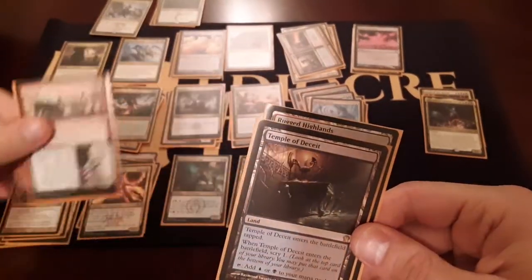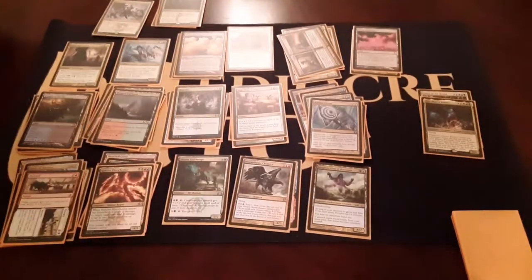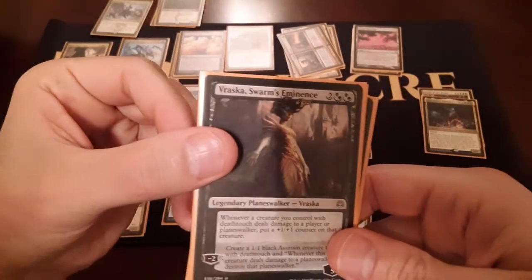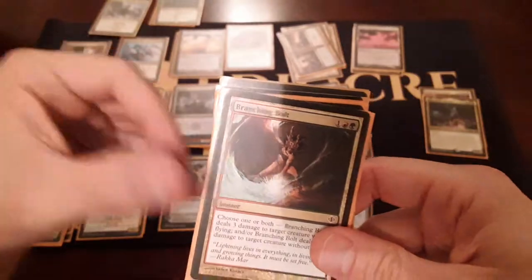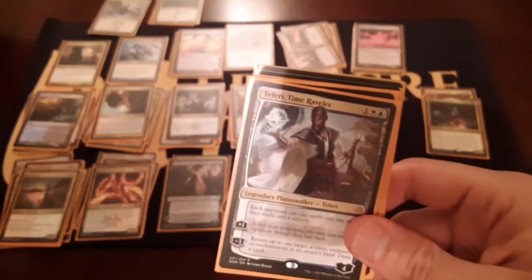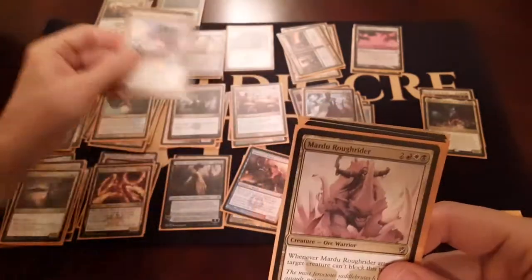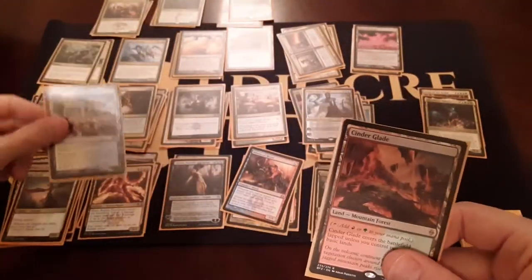Solar Blaze. Sunholm Guildmage. The Glory of Warfare. Onward to Victory. Rugged Highlands and our Temple of Deceit. That's finally got a little more Boros action in there. Still think I'm leaning towards Naya. We got Vraska, Swarm's Eminence. Sky Terror. Jirtaw Druid. Branching Bolt. Blister Coil Weird. Blister Gimp. Sunnit Guildmage. Growth Spiral. Teferi. We got a Narset. Rakeclaw Urgantuan. Mardu Roughrider. Titanic Ultimatum. We got Xenagos. Temple of Enlightenment and a Cinderglade.